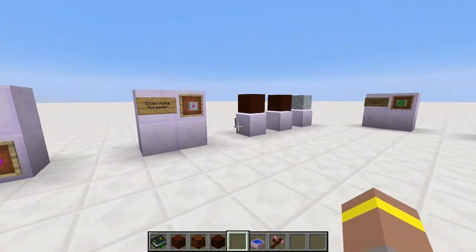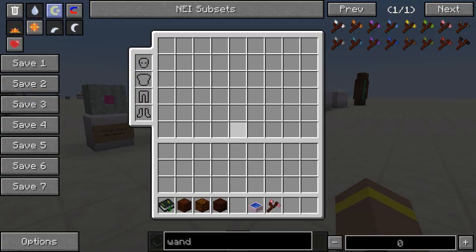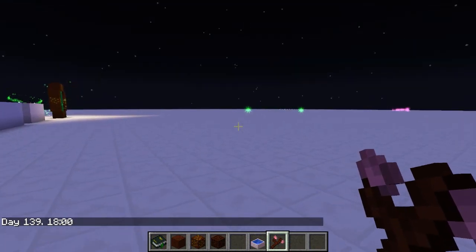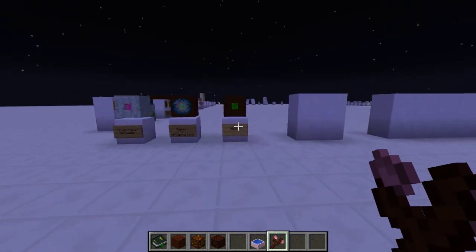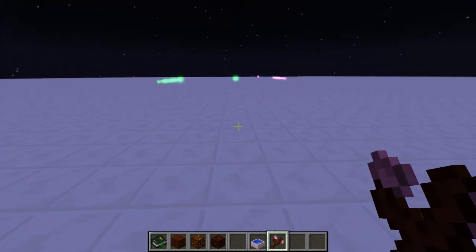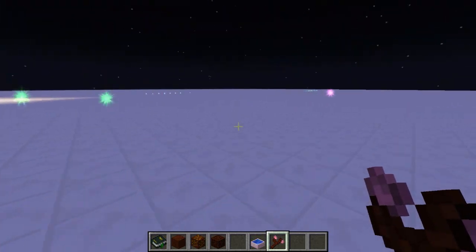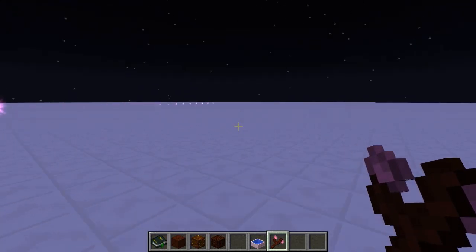The first new item is the Elven Mana Spreader. I've set up a comparison to show the difference between spreaders at nighttime. A regular mana spreader reaches a certain point before mana starts diminishing. A regular spreader with an efficiency lens goes a little further with less loss. But the Elven Mana Spreader goes really far — it's a clear upgrade over both the regular and the efficiency lens variants. That is pretty cool.